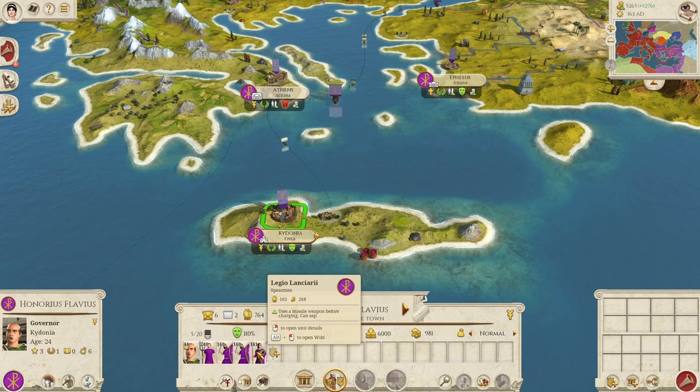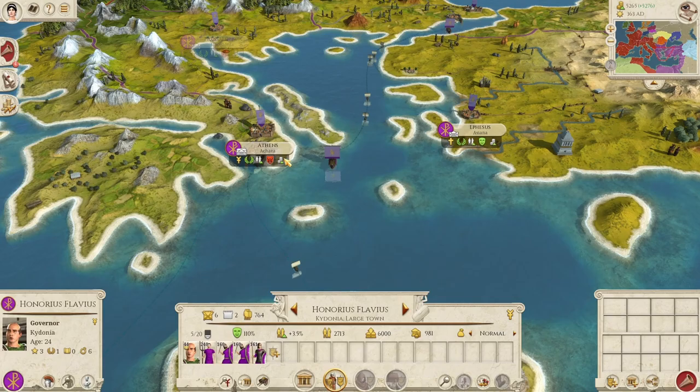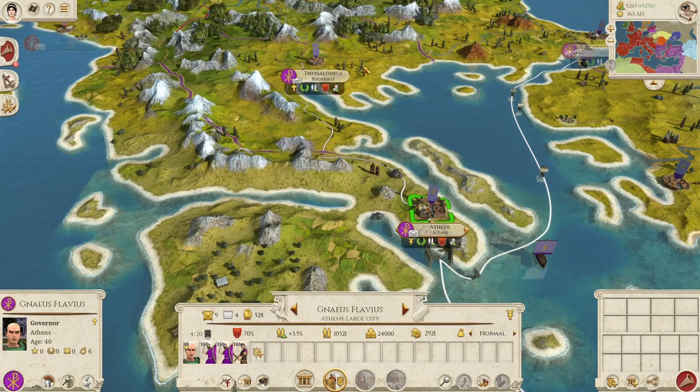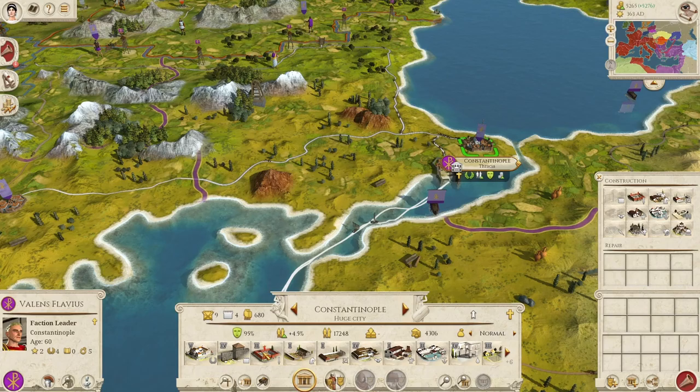Also check your garrisons. In Chalcedon it's very unlikely anyone will threaten the city, so get rid of the Legio Lanciarii and Limitanei, or bring them to the front where they matter. Athens and Thessalonica won't come under attack anytime soon either, so move the fighting forces to the front and replace them with peasants.